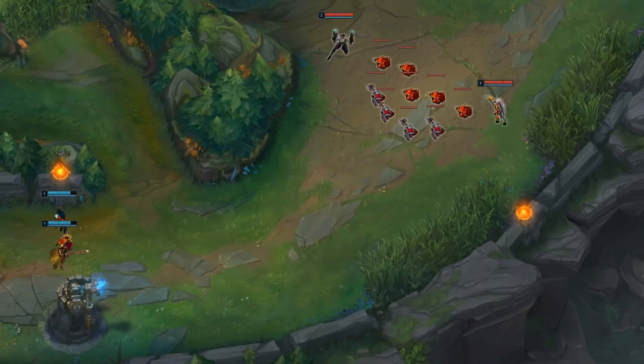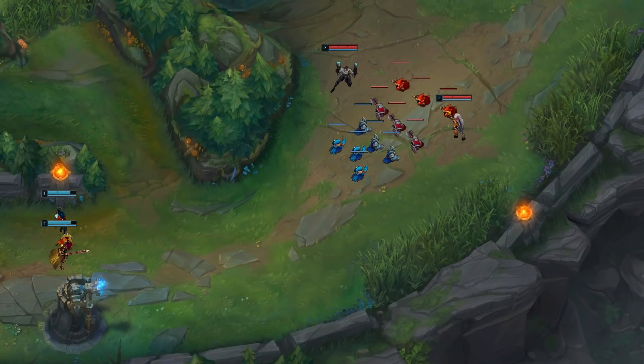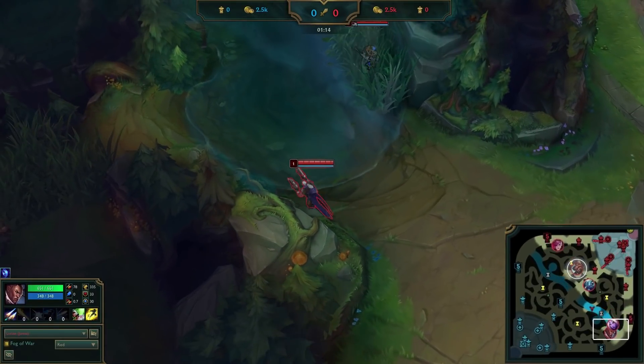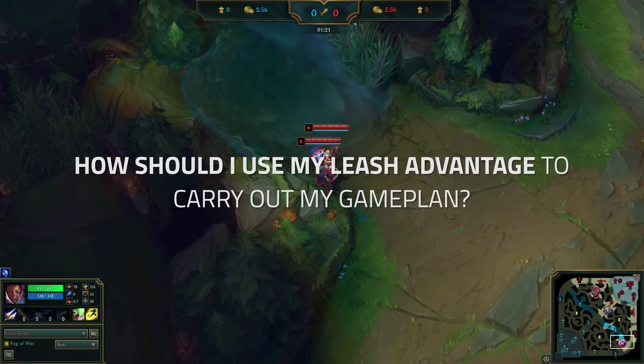This is the 3-wave plan. We'll build a slow push from the first wave, crash it to their tower, and bounce it back towards us. This allows us to push and pressure while they're level 1, and then cover ourselves by getting pushed in by the time they can all-in us at level 2. My jungler starts the game at our topside jungle, so I have a leash advantage. Considering our missions to abuse their level 1 and start the lane slow pushing, how should I use my leash advantage to carry out the game plan?